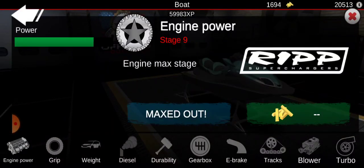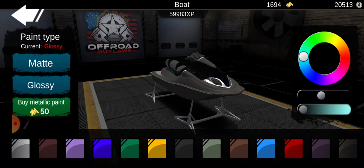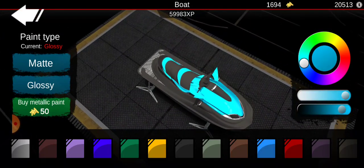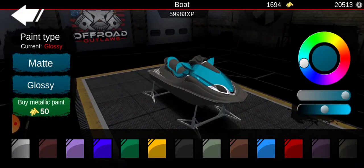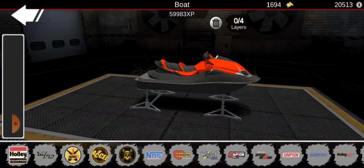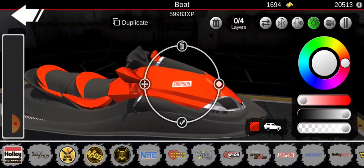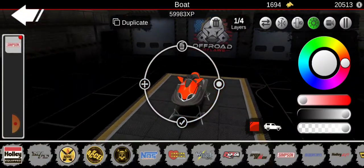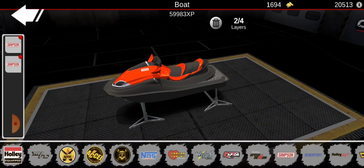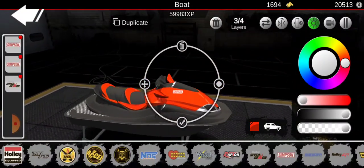I'm going to go with that and upgrade it all the way. There are actually a lot of upgrade price tiers. For the color, I want something bright — something you wouldn't normally see on a jet ski. I'm looking at the brand options to see what matches, and I think black might look really nice with this. I'll put this little 'Holly Speed Demon' decal on and just make everything look good.